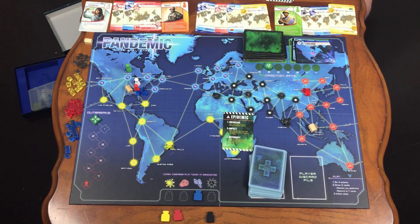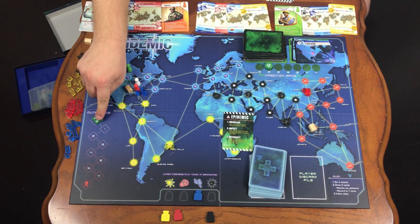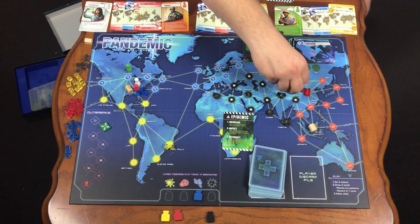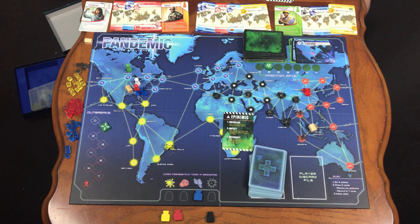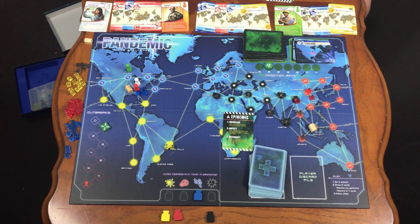If a city has three cubes and it's pulled again and needs a fourth, this is when your outbreaks happen. You will increase the outbreak meter. That disease now spreads to the surrounding cities — I will now add one of that color to each surrounding city. That even includes these red cities — they now have the black disease there. Special characters, such as the medic who can clear an entire city of their disease, would still have to use multiple actions if a city had two different types, because they can only fix one type at a time.